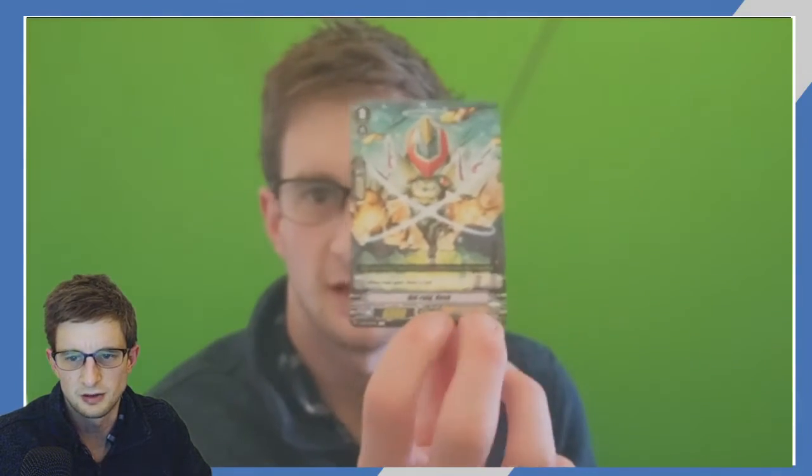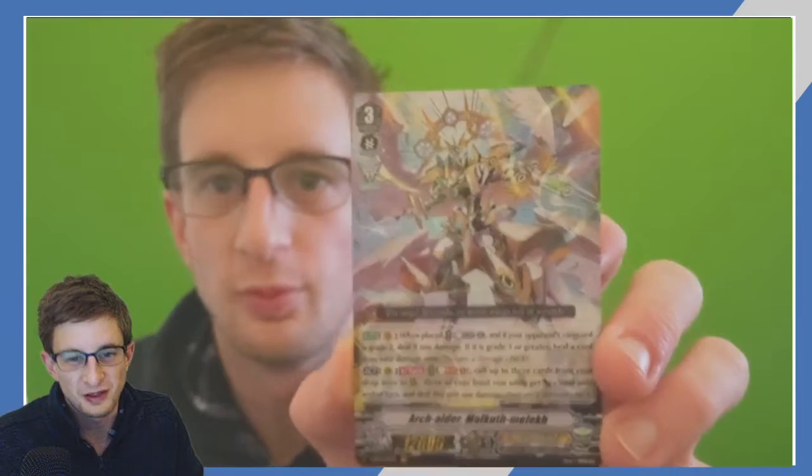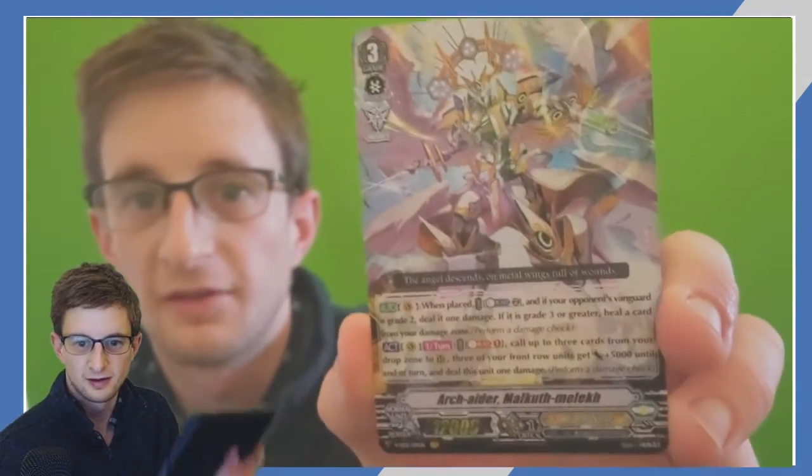Genesis! Angel Feather! Gear Chronicle! Gear Chronicle! Angel Feather! We got the main Grade 3 — got the box topper and that was only in the second pack. It's a Vanguard rare. There's also all these premium cards I'm not actually using, just collecting dust in this binder.